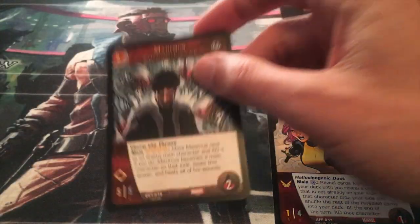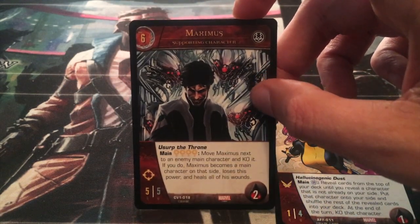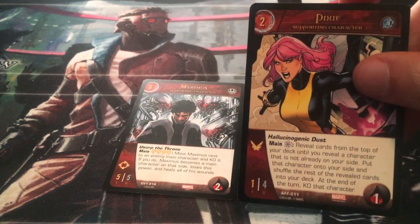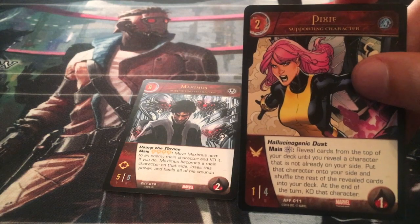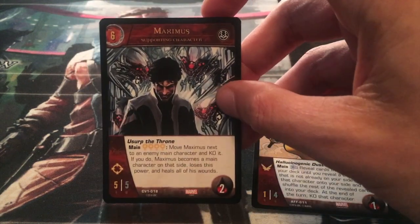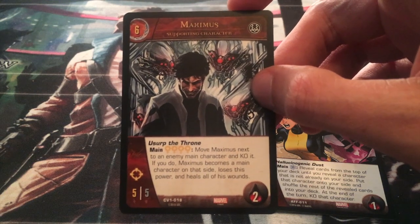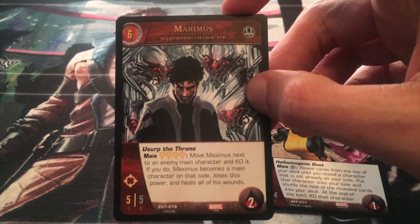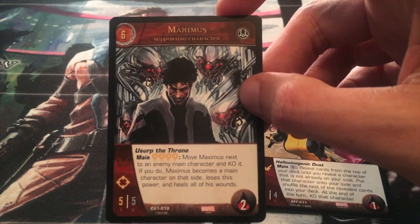You shuffle your deck and bring out Maximus. He has a power called Usurp the Throne. Remember, he's going to get KO'd at the end of your turn, so you have to use this when you bring Maximus out. Usurp the Throne costs four intellect: move Maximus next to an enemy main character and KO it. If you do, Maximus becomes a main character on that side, loses this power, and heals all of his wounds.